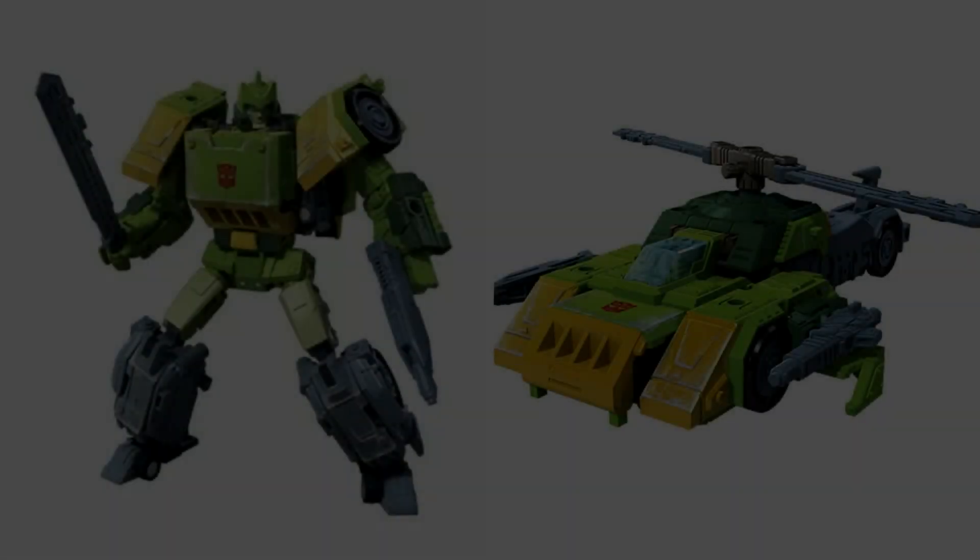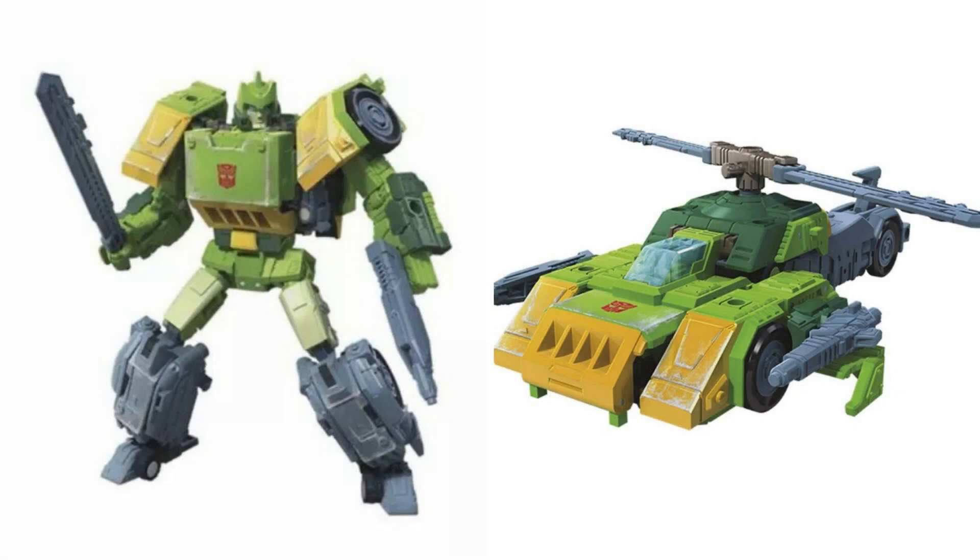First up, we have Voyager class Springer. I know they only show one of the vehicle modes, but I have a feeling he's a triple changer because of the wheels that are visible in his helicopter mode, so I think we will later see his car mode. Either way, this guy looks freaking awesome. Everything about this figure looks great — the swords become the rotors of the helicopter, as it should. I'm sure he will have the usual Voyager class price of $29.99, and yes, I'm going to get this guy.